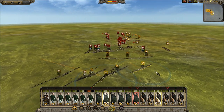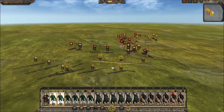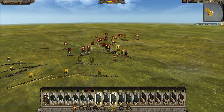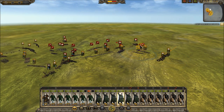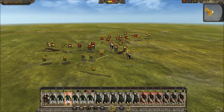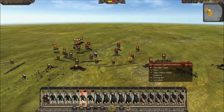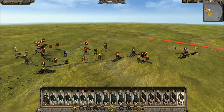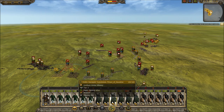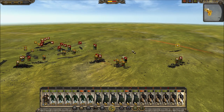Those slingers are already horribly out of place. He's pulling his dudes out — he doesn't want to fight my pikes. I've got to keep pressing in here. Oh, there's a general — let's get him.